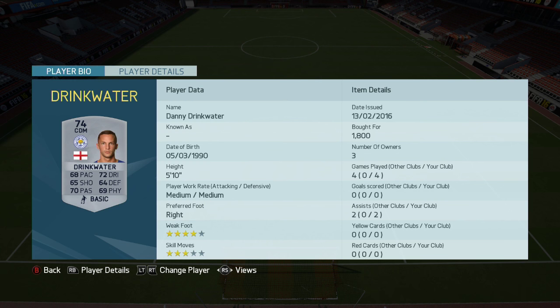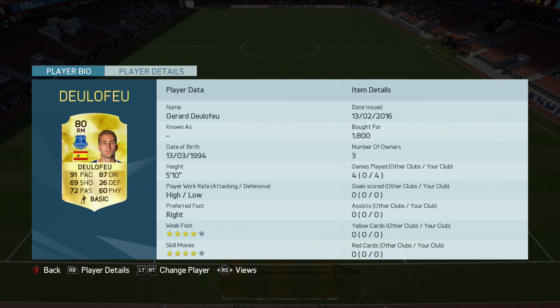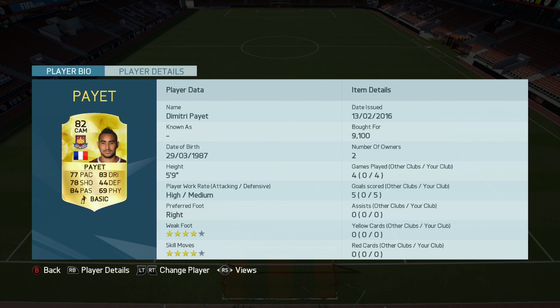This card is absolutely sick, I love this card so much. Right mid is upgraded Deulofeu. The left mid is upgraded Arnautovic. And my favorite card in the team — CAM — is the upgraded Payet. I love this card so much. This card literally overshined everyone in the team, it played amazingly and I just can't wait for you to see the clips with this card.